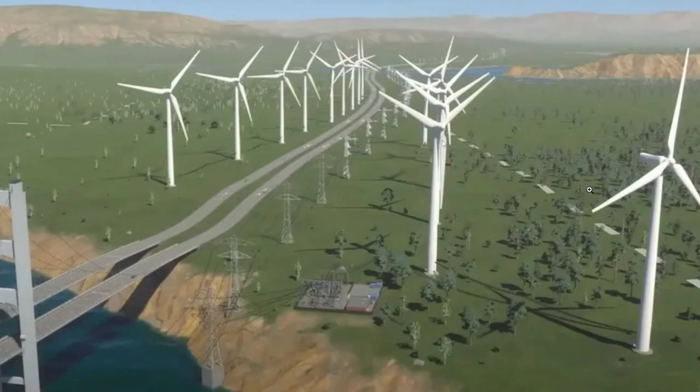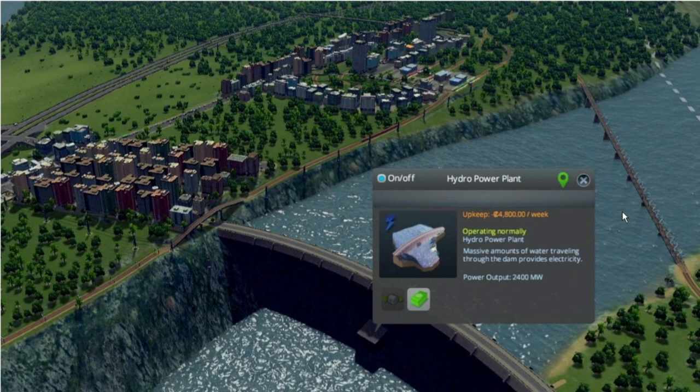Sourcing electricity from non-polluting power plants such as wind turbines, solar power plants, hydroelectric power plants, and geothermal power plants will actually reduce ground pollution, however they do tend to produce less power compared to fossil fuels.